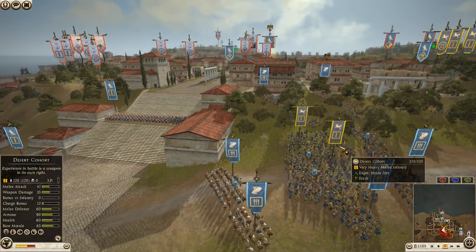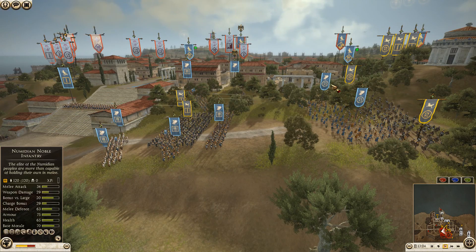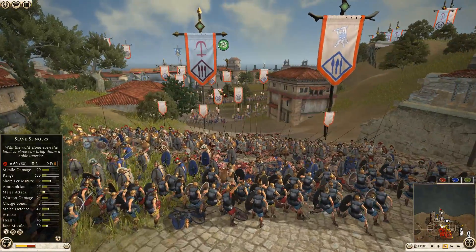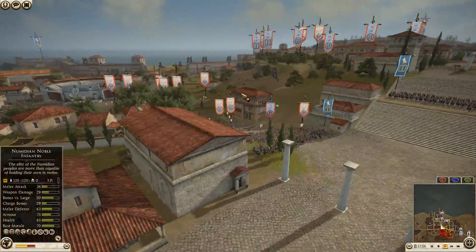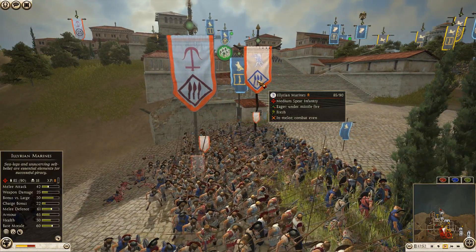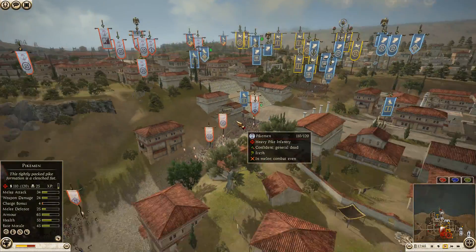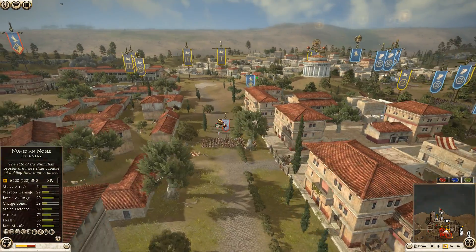Now Syrian archers are going to start volleying down into these pikes as well — down to 96 men, 12 kills, completely out of position. He could try and pull them back to reform, but I think he'd end up losing more men. This is another reason I'm not a huge fan of using pikes.